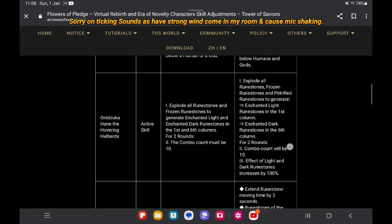Now let's look at the adjustment: explore all room stones, frozen and petrified room stones, to generate enchanted light room stones in the first column while enchanted die in the sixth column for two rounds. The combo will become 10.